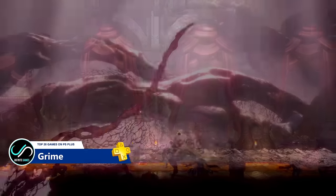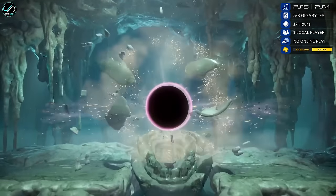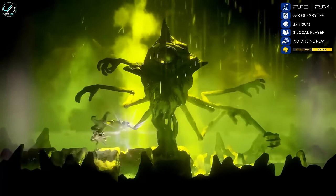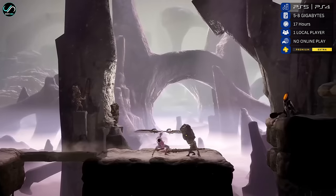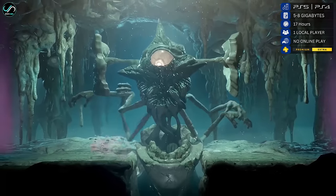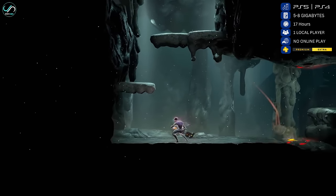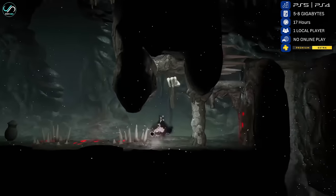Number 15 is Grime, an atmospheric action RPG that defies traditional gaming boundaries. This captivating game invites players to navigate a bizarre and ever-shifting landscape where the organic and otherworldly blur into a hauntingly beautiful experience. The game's organic art style, coupled with dynamic pulsating landscapes, creates a unique and surreal atmosphere. The combat system is a standout feature — players wield a living weapon that evolves alongside them. Grime is an expertly crafted 2D action-adventure RPG that combines satisfying combat, tight platforming, and rewarding progression.